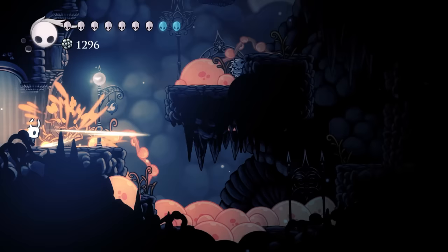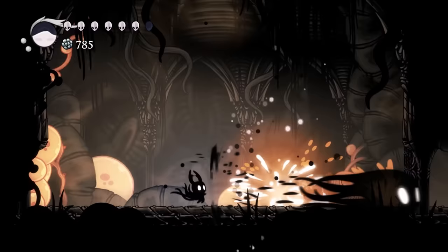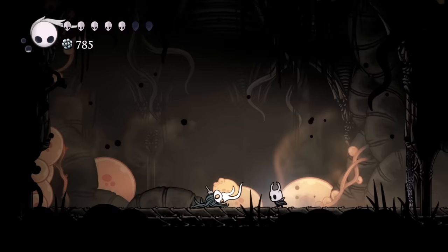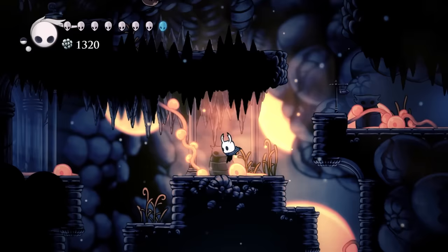Upon arrival though, you'll notice something has changed. The crossroads has become infected, and new enemies along with infected versions of old ones now pollute the streets. This event occurs after the death of one Dreamer or if we acquire the Monarch Wings, which have us fighting a boss called the Broken Vessel in order to reach it. This seems to be another being similar to the Knight that was killed but is now being puppeteered by the infection. This is both an attempt to make an early game area much harder, and a good way of showing how easy it is for the infection to spread, as well as how close the infection is to breaking out of the Hollow Knight.